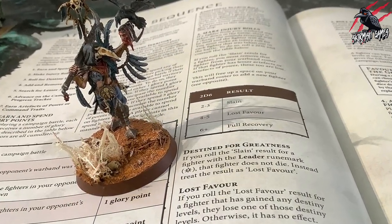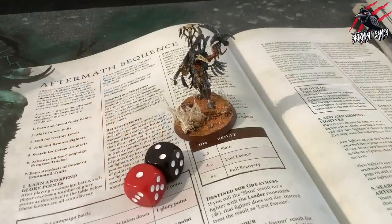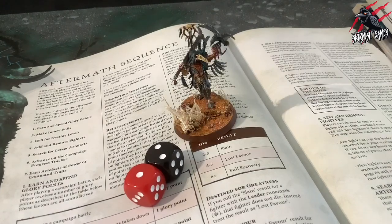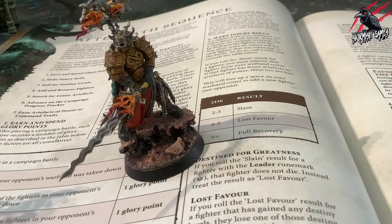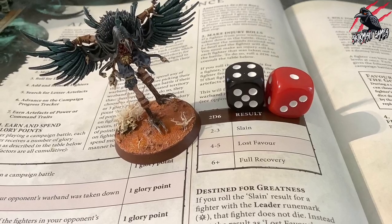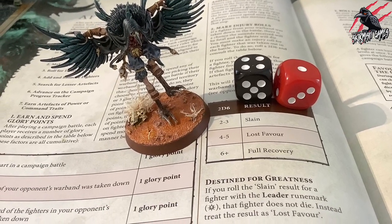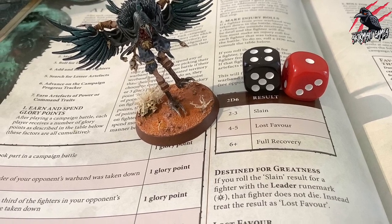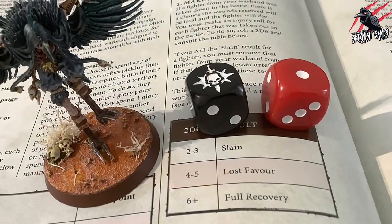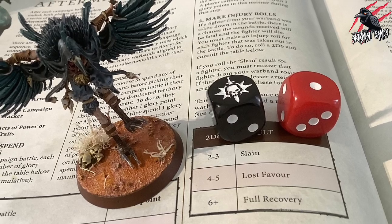Leaders are known as being destined for greatness — if you roll the slain result for a fighter with the leader rune mark, that fighter does not die; instead treat the result as lost favour. It's important to note that if you're playing a hero or ally, they are not considered to have the leader rune mark for any other purpose, so destined for greatness does not apply to them. If you roll the lost favour result for a fighter that has gained any destiny levels, they lose one of those destiny levels; otherwise it has no effect.